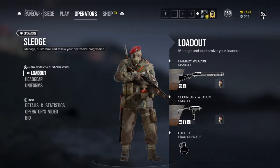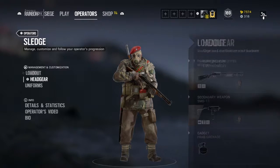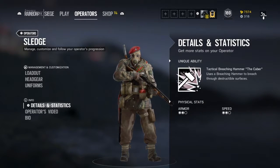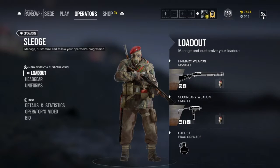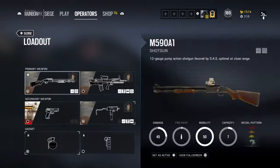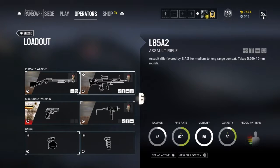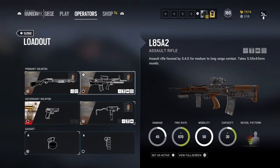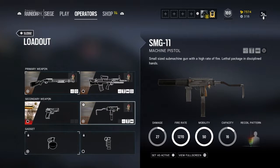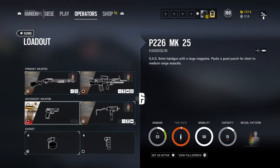He is a two speed, two armor operator and his ability is the Breaching Hammer, which is called Journey's End when you have the legendary or elite skin. His primary guns are the M590A1 and the L85A2, and for secondaries it's the SMG-11 and the P226.